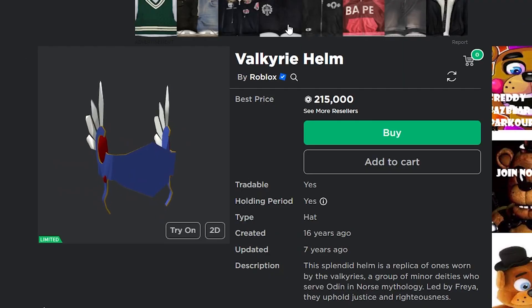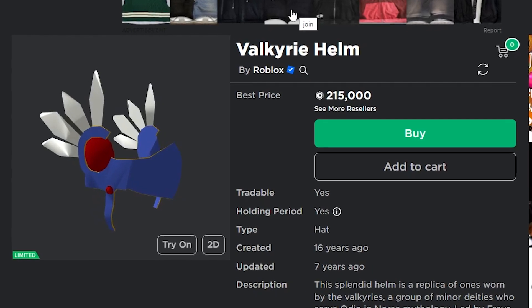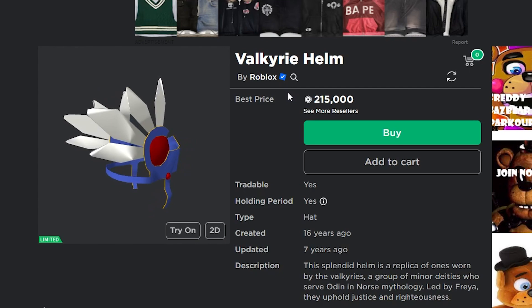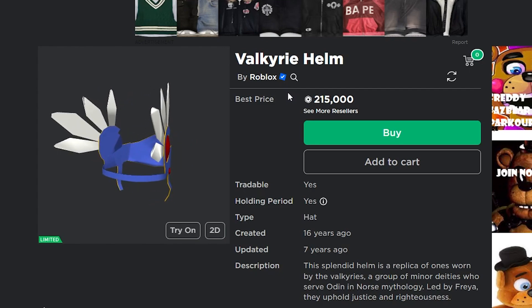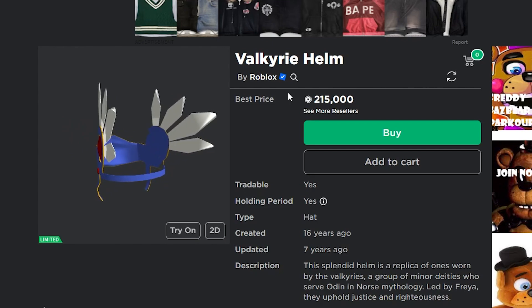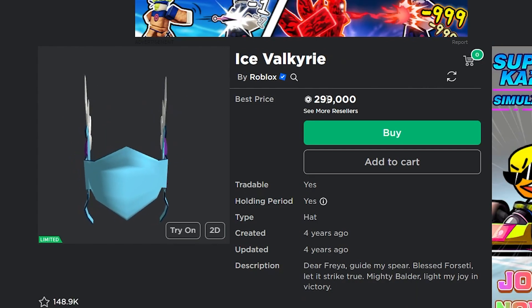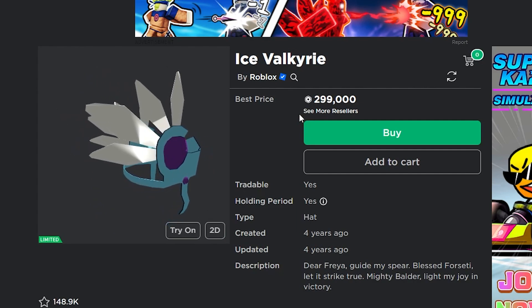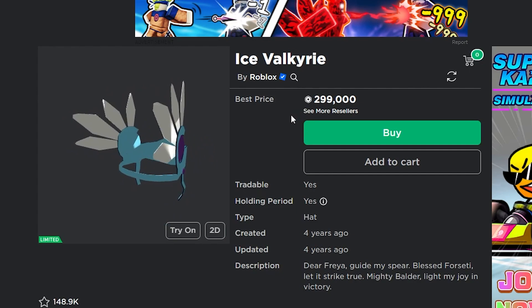Then you have the Valkyrie Helm, which has always been one of the most popular items on Roblox for 16 years — it costs 215,000 Robux. There are a ton of copies this year but I still think it'll do pretty well and it's a good investment for Christmas. Next you have the Ice Valkyrie at around 300,000 Robux — another part of the Valkyrie series, and these helms will always do extremely well.